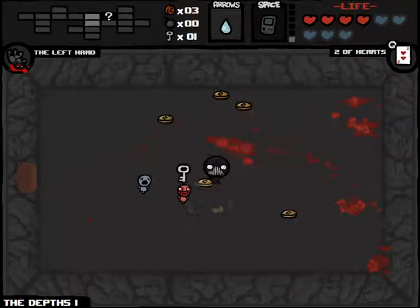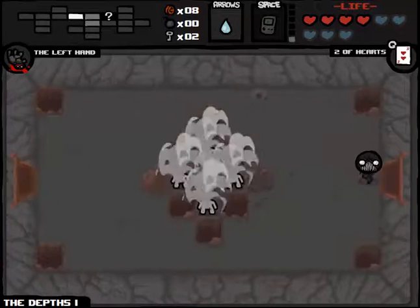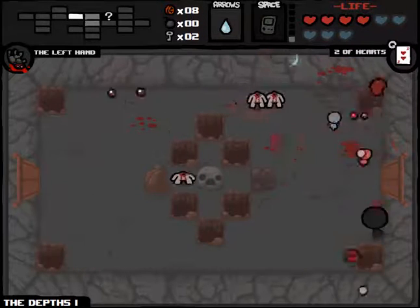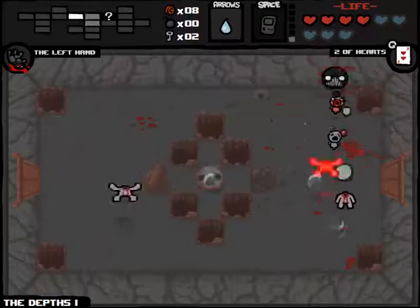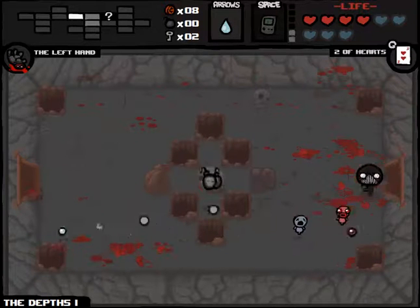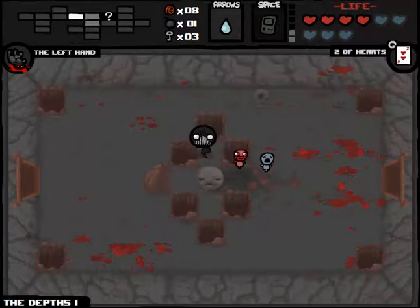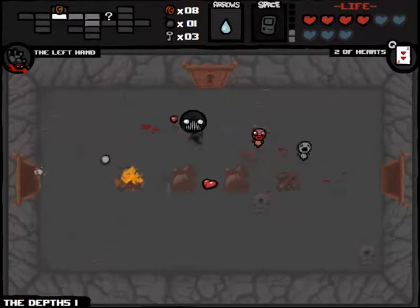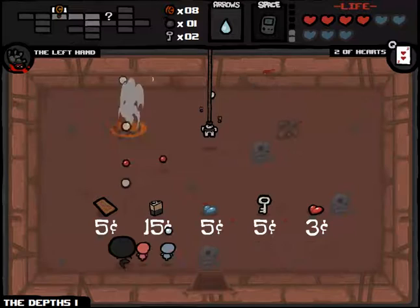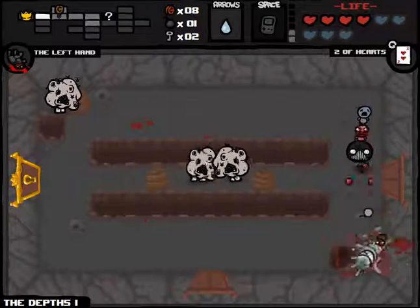I'll just get a bunch of money from Greed, get my key back. That's a pretty good pickup. I probably should have taken damage there — not quite sure how I didn't. I'm just trying to kill one or two of these guys off right away. We could use another bomb to get to that Tinted Rock now. And two bombs — couldn't have asked for much better. We'll trade one key for a bomb. At this point, it's actually not a bad trade. We have the item room above us. We do want that battery.